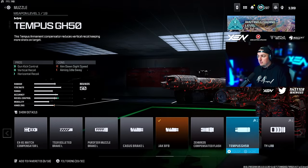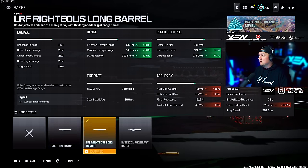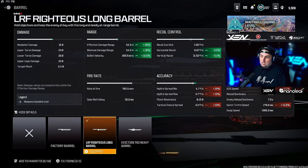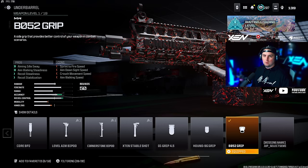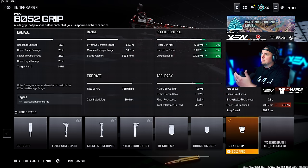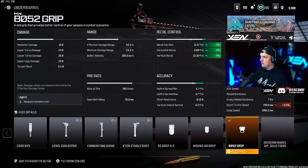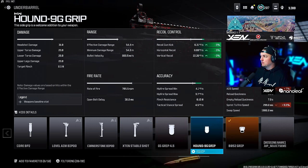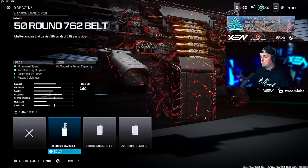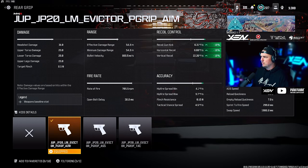For the Tack Evolver, I'm running the Jack BFB muzzle and the LRF Righteous long barrel — that gives you the most range, recoil control, and those kinds of things. The Eviction 762 heavy barrel gives a little more recoil control, but the LRF gives more range and damage, so higher TTK and lower recoil — completely up to you. For the underbarrel I'm going with the BO52 grip, which takes care of horizontal and vertical recoil control and accuracy. There's also the Hound 9G grip if you want to get rid of the mobility nerf, but you'll get more accuracy out of the BO52. This comes with a 50-round belt; without it you get 100 rounds, so if you want more mobility run the 50-round 762 belt.